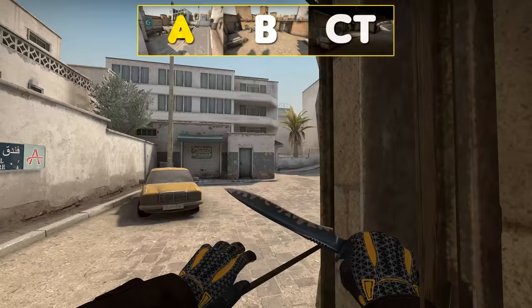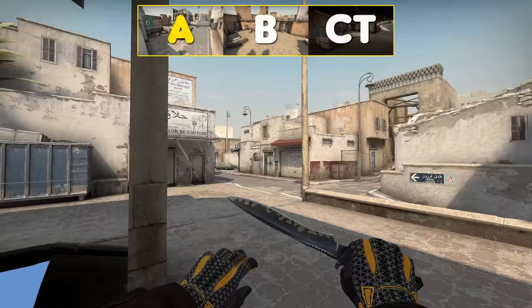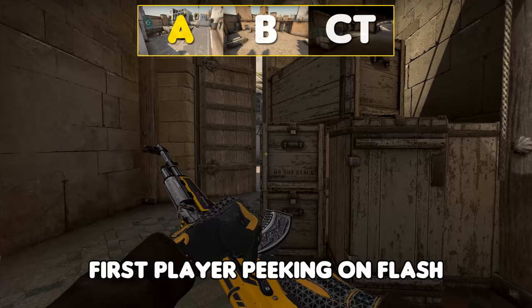On T-side for long, for the first player with the best spawn, you want to throw this flash at 150 right before 149 on the timer to time the flash perfectly and blind CTs effectively.